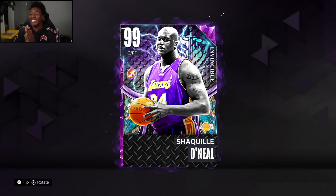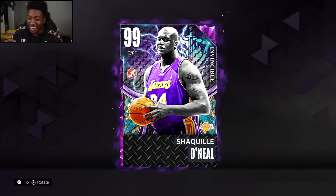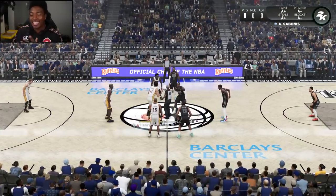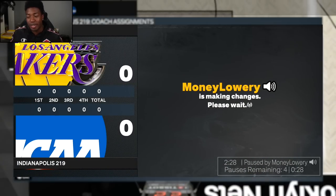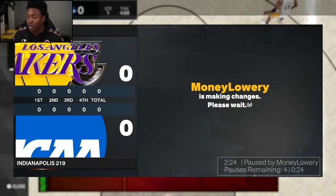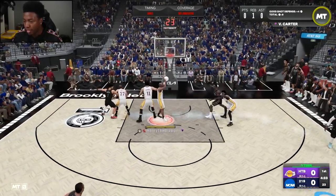Without further ado, let's jump into my first unlimited game of the season and see what the Big Diesel can do. Welcome back to another HDB gameplay — we got Shaq at the four, Sabonis at the five, in case we run into the taco cards and all that garbage. Shaq with a big stop right away, I'm already on the cherry pick.